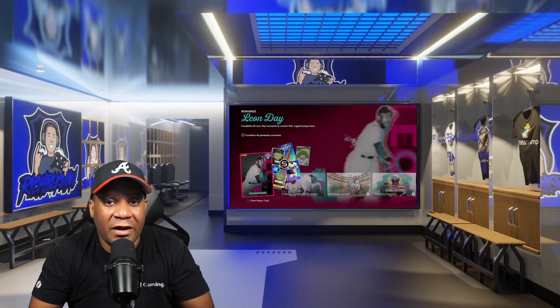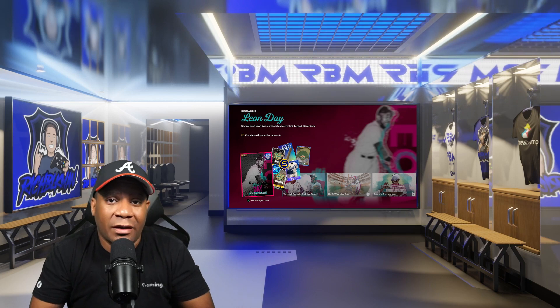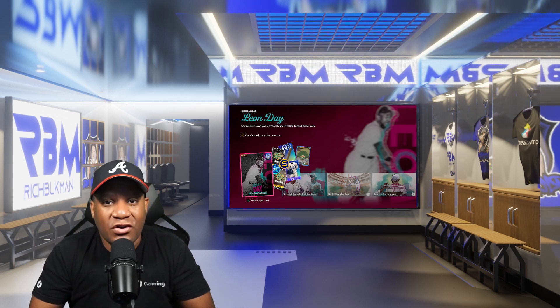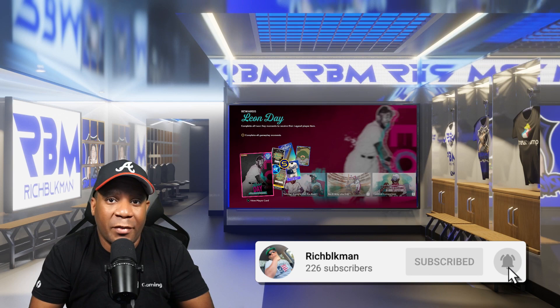MLB The Show 24 has updated the storylines for the Negro Leagues. They added three new players and I'm going to show you how to unlock all three of them in order to use your Diamond Dynasty squad for Season 1. Make sure you hit that bell icon, turn on your notifications, and follow the channel for more MLB updates.